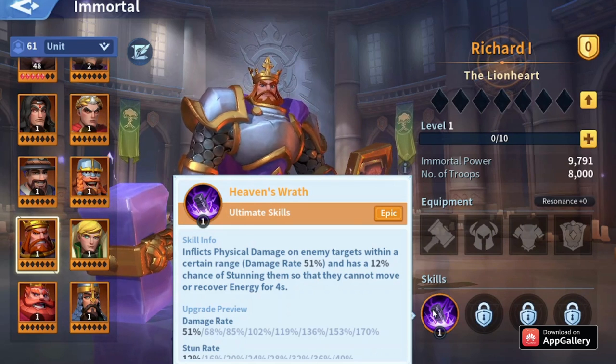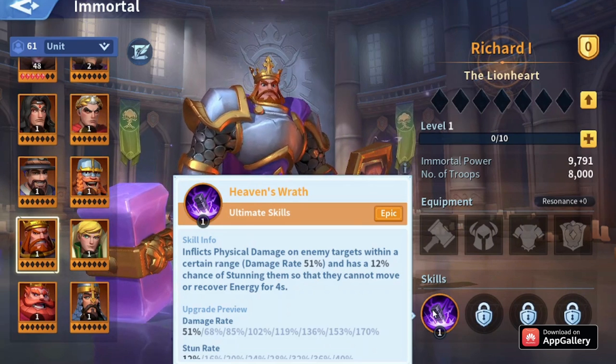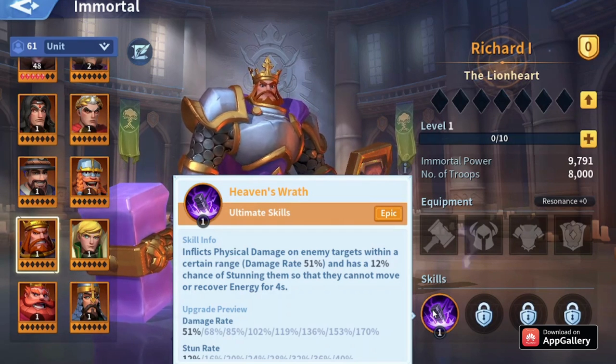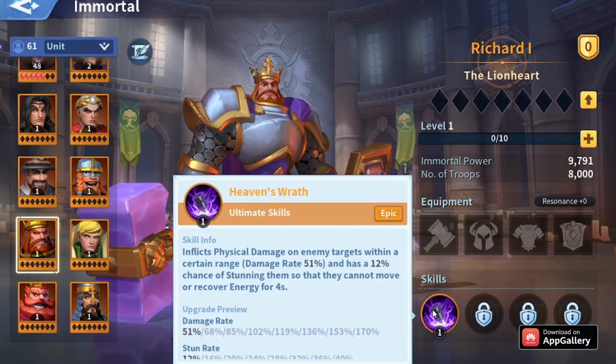For stunned immortals, they cannot move at all — even normal attacks are disabled and they cannot recover energy. So Richard is a bit better than Atela when it comes to control.